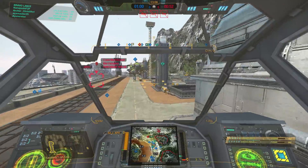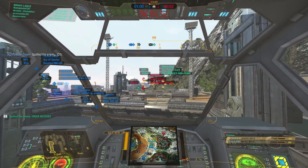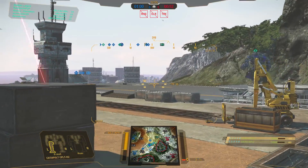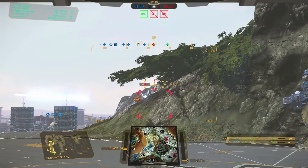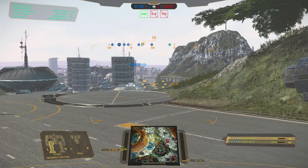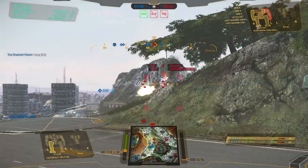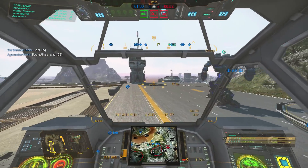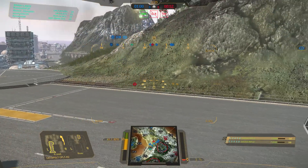Seems like this Banshee is tanking for us, so let's move to the right a little bit and tuck ourselves up near where that Hellbringer is to see if we can do any snipes from that position. Enemy has all the lasers. There's a Centurion close — we can creep this edge until we can see an opponent over the ridge. Boom, get a hit into the Centurion's arm. I thought a Piranha had gotten behind us, but it was just an ally.